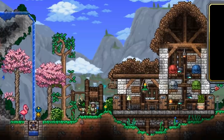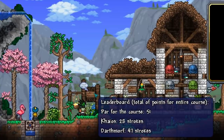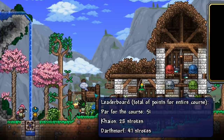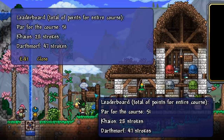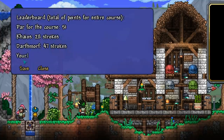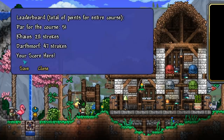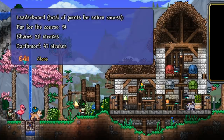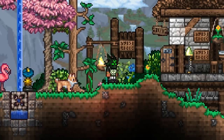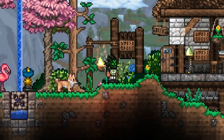The first thing I want to point out within the area is this sign right here — the Putraria leaderboard. Right now, it only has scores recorded for Darth Morph and myself, as we were the ones that built and playtested this golf course. But when the update releases, I encourage all of you to try the golf course out and record scores of your own. Today, I will be giving you a lot of tips and tricks to help you get a nice low score.